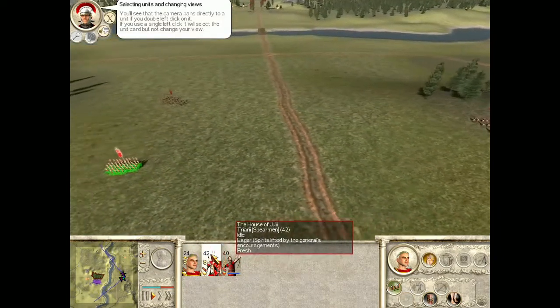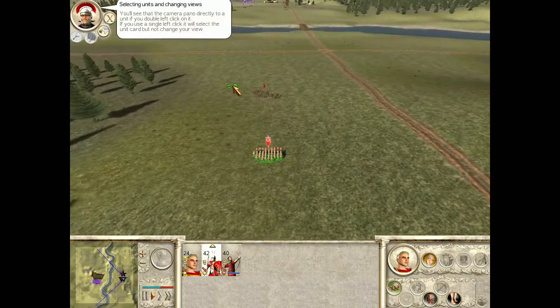These triarii — you'll see that the camera pans directly to a unit if you double left-click on it.